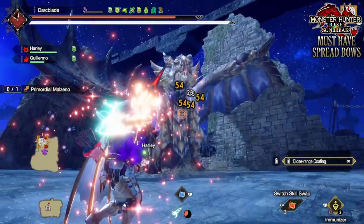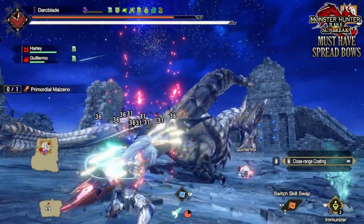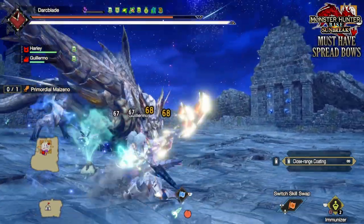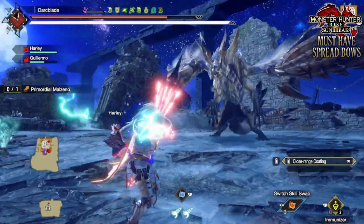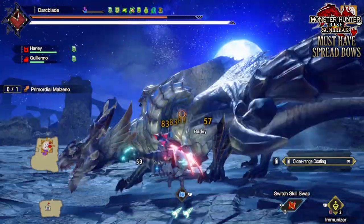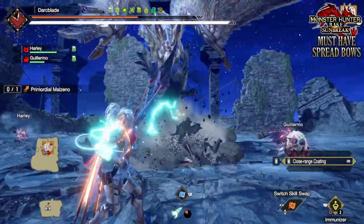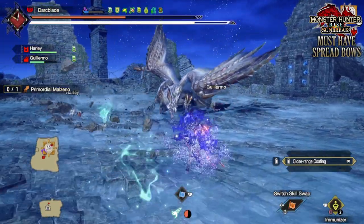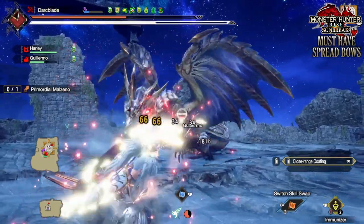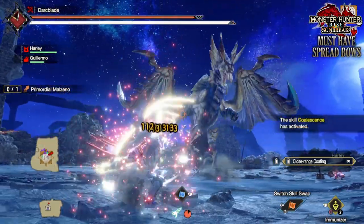Now when it comes to the bows — in fact when it comes to certain weapons as well — they can be sub-categorized. With the bows, there'll be videos dedicated to Pierce Arrows, Rapid Arrows, and in the case of this video, Spread Arrows. Spread Arrows are the shotgun-esque arrow type that allow you to deal massive damage akin to a shotgun blast, but puts you at risk because you have to be close to a monster to get the maximum effect. They are some of the most powerful in the game, and I'd strongly recommend adding these to your arsenal.